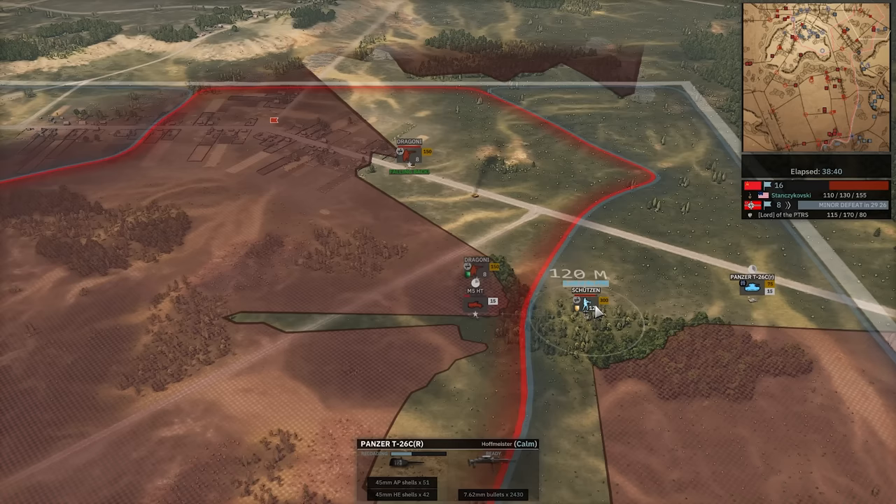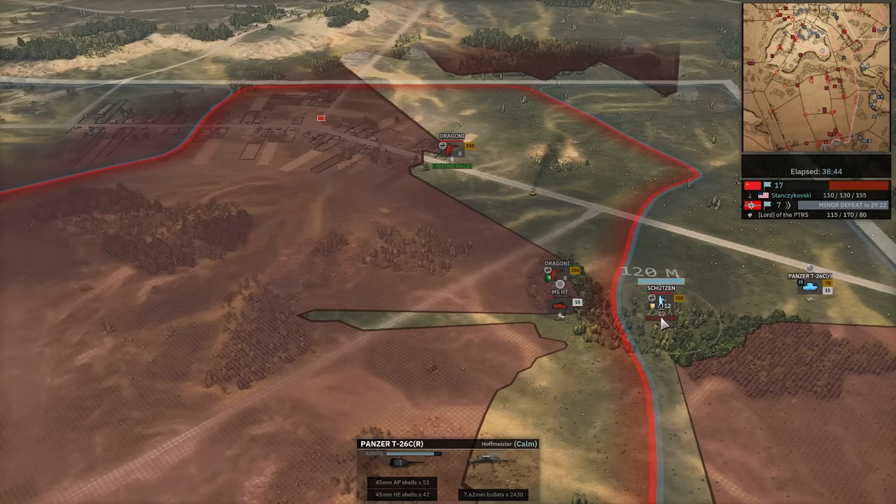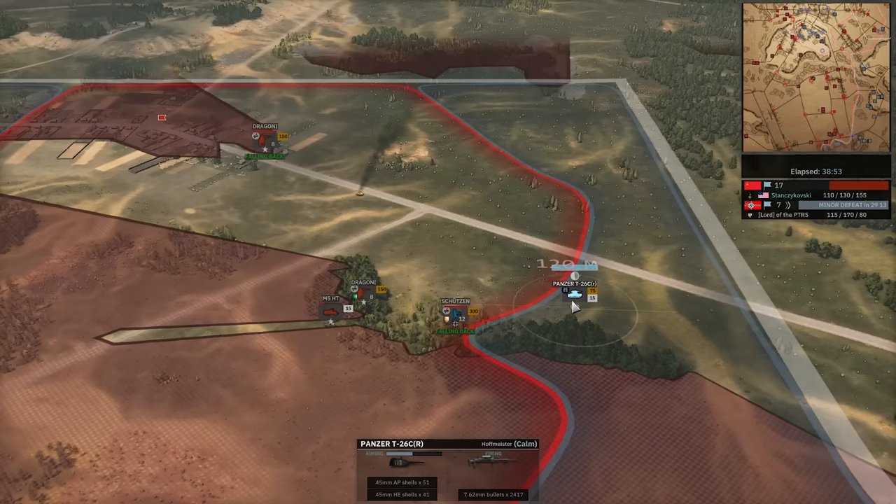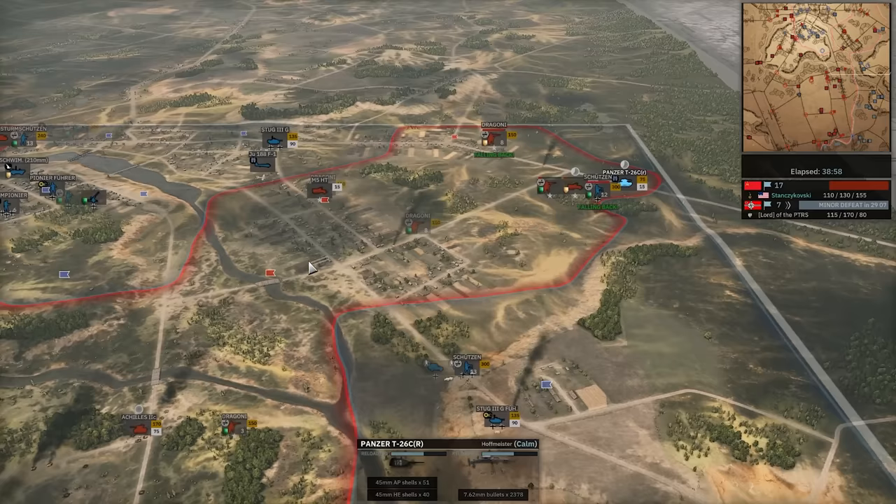He's all the way up here. Shoots in, pinned. T-26 trying to save the day — shoots in. He's going to lose this spawn point. The T-26 can't hold ground. 17-7 for Stan.